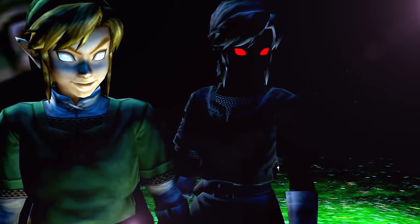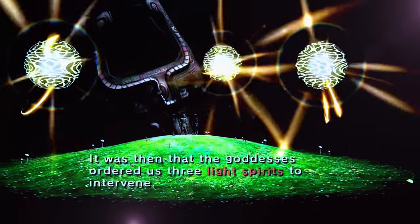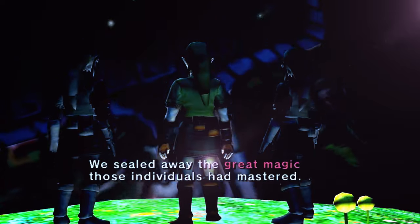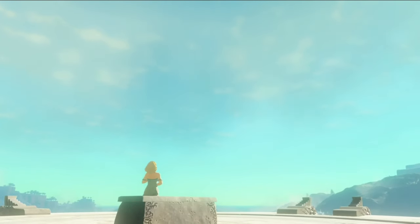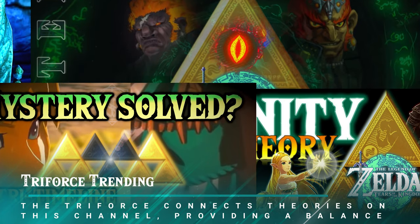The Triforce is comprised of three parts reflecting three virtues: power, wisdom, and courage. These are characterized by three primary individuals — Princess Zelda embodies wisdom, Ganon embodies power through his various incarnations of malice, and you as Link embody courage. The same themes recur throughout the series involving these characters, ancient relics of great power, and the push and pull between good and evil, with you at the heart of the adventure.